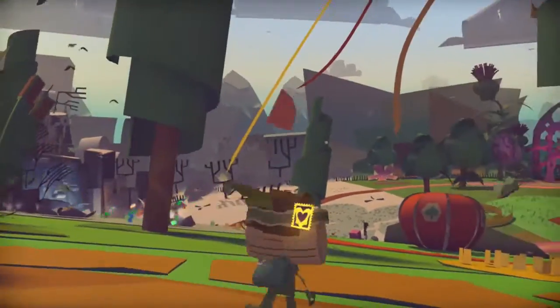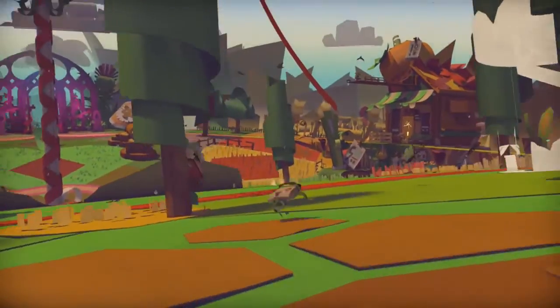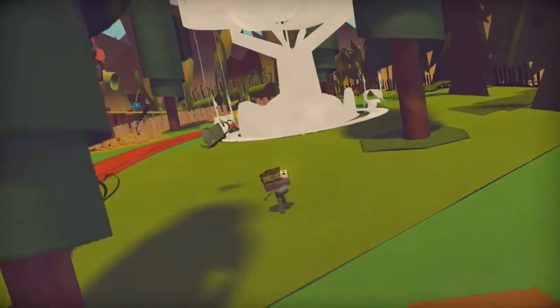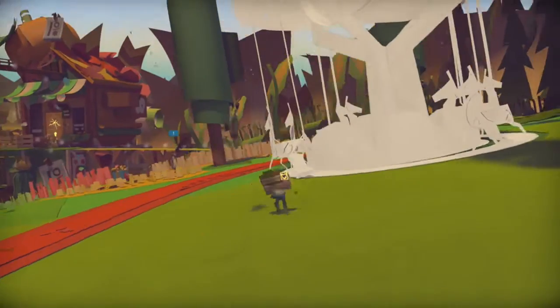Now when you enter Maypole Fields, like the main area, after you've done the pig part, you will notice that on the right there is a carousel that you can just take a picture of.